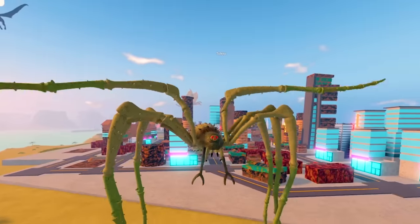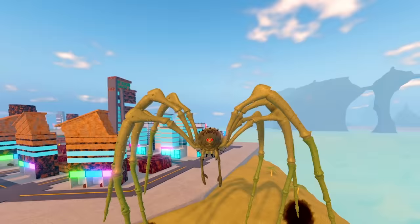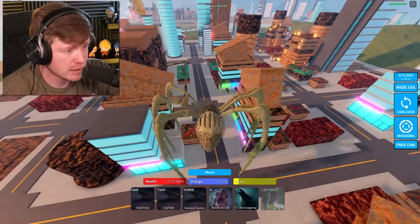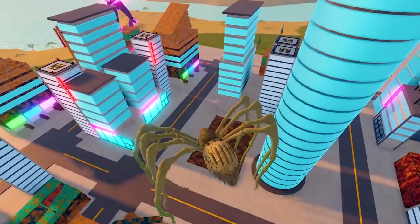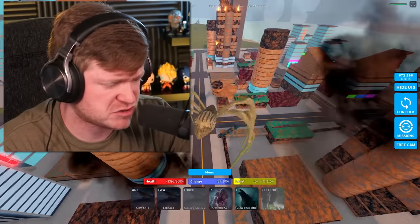We've got the Leg Stab as the number two move — those giant legs put to use. Then we've got the spinning slashes. I didn't know that was a thing. I kind of want to try that move out on some buildings — it was like a tornado spider move. It did decent damage, not a lot though. Mother Longlegs only has three moves.